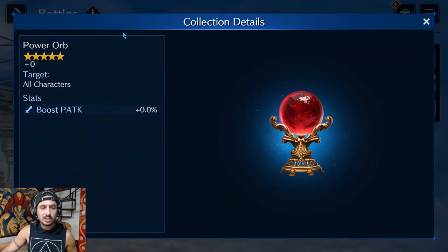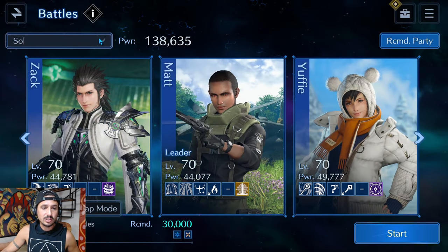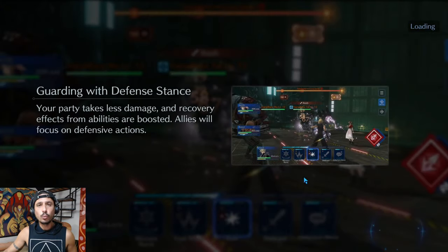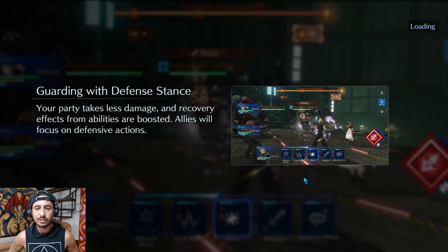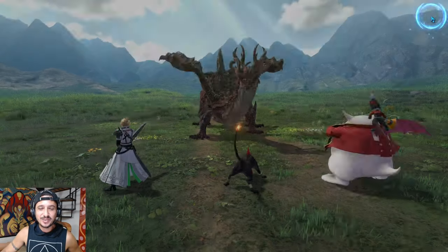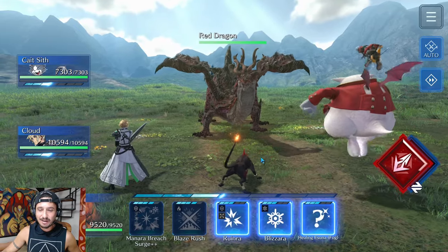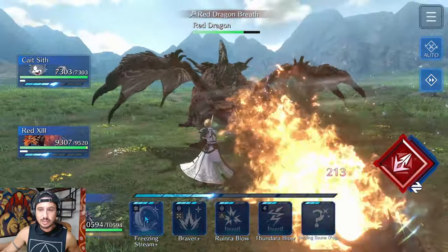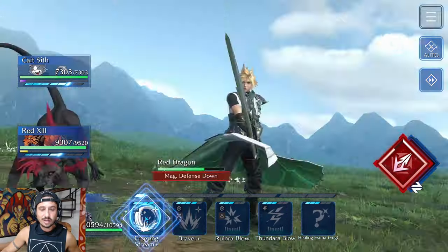Let's check out the battle we just unlocked, which gives us the power orb. It starts at zero percent physical attack — I'll show you why after we clear the fight. The recommended power is 30,000. I'll use Cloud with Freezing Stream against this flame dragon.